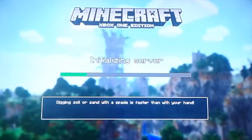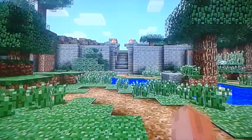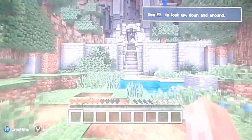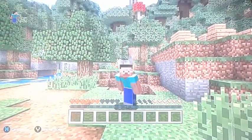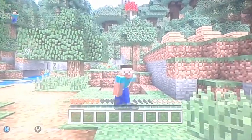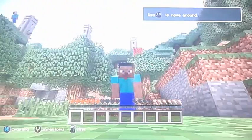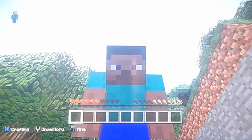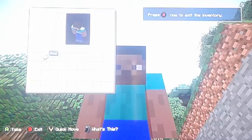It looks a lot different on the Xbox One version compared to the PlayStation and all that. So I want to complete the tutorial world. Steve's just dancing in daylight. But if I don't complete the tutorial world, I will actually complete a survival world within the tutorial world.